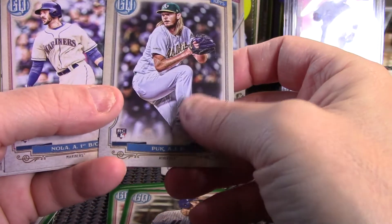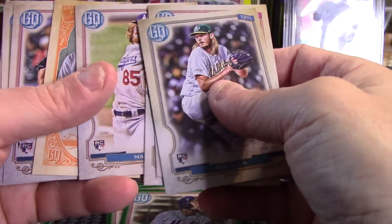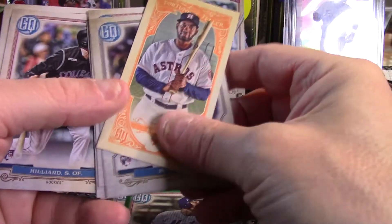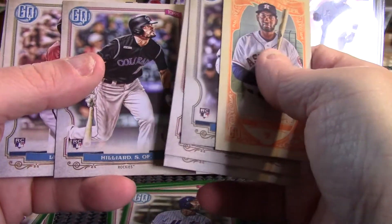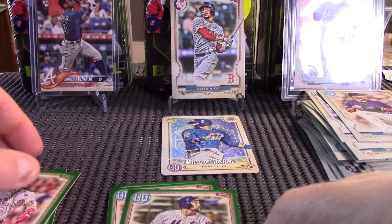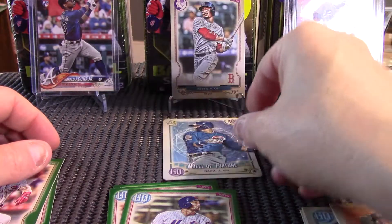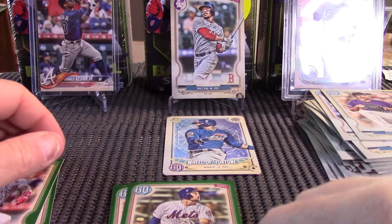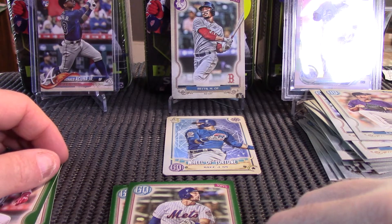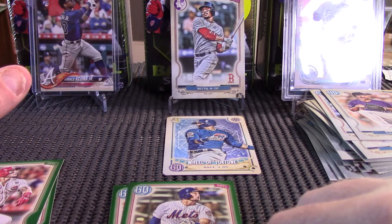Let's recap some of the better stuff: the green Soto and McNeil, rookies — not any of the really great ones. Puck ain't bad, May's a good one, but Alvarez Fortune Teller is going to be our better one there. Nothing too spectacular overall. We did get the Betts short print and a Javier Baez Tarot of the Diamond. Hope you guys enjoyed that — give it a like and subscribe if you did. We'll have more stuff as soon as we can round up more good stuff to bring your way.